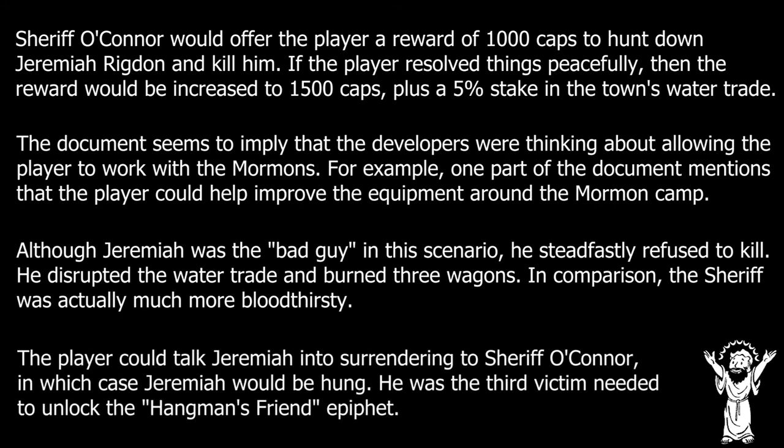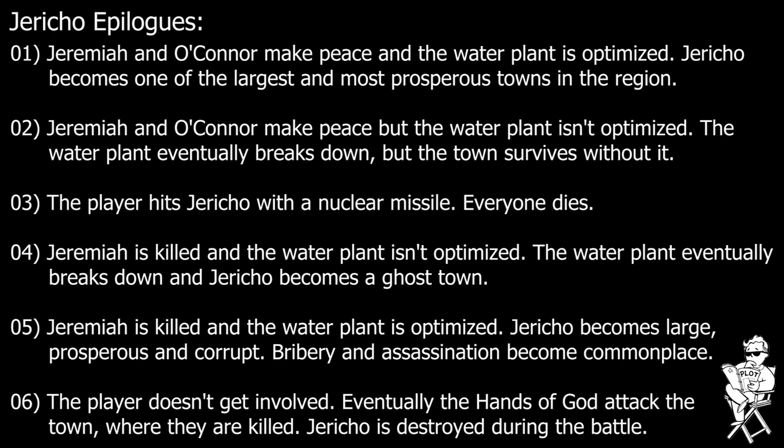In the end, Jericho appears to have been intended as an entirely optional but highly reactive location for the player to explore. The challenges were all relatively low level, making it an ideal place for the player to go during the first half of the game while they were still trying to get established, and the player's actions would heavily influence how the settlement developed throughout the rest of the game. The design document describes six different possible endings for the location based entirely on the player's actions. The ideal ending involved optimizing the water plant and negotiating peace between O'Connor and Jeremiah, while one potential ending was based around whether the player decided to nuke Jericho during the game's final quest.